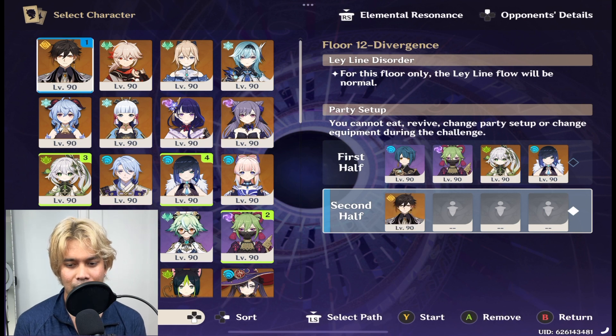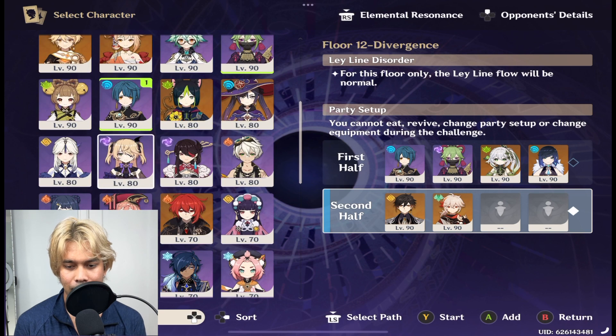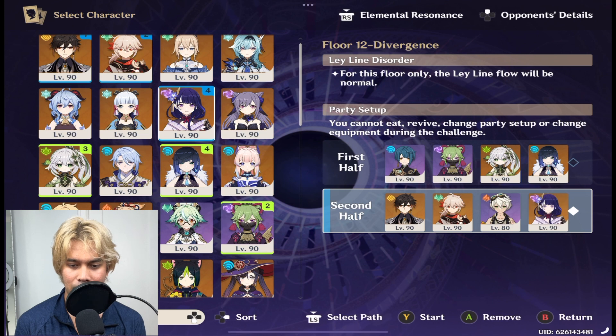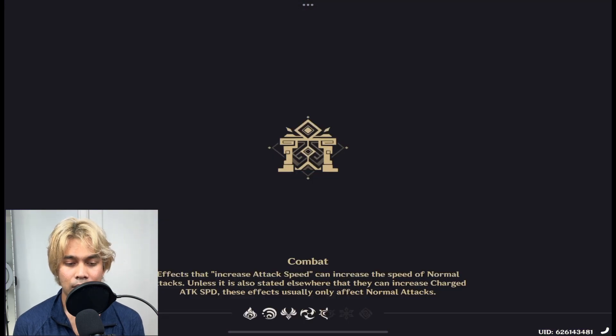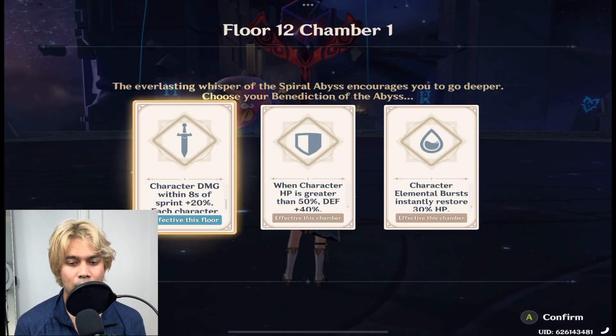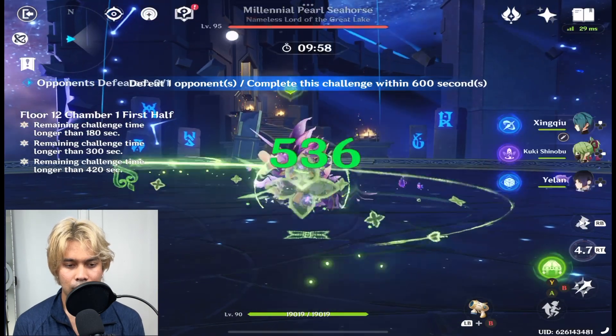For the second round, this is my go-to Raiden DPS team: Zhongli, Kazuha, and Bennett — Bennett boosts her attack and heals as well. This is my go-to setup, and I think I finished my first run with this team.